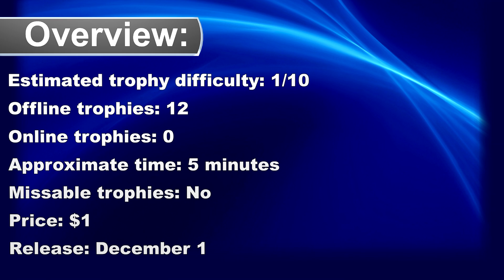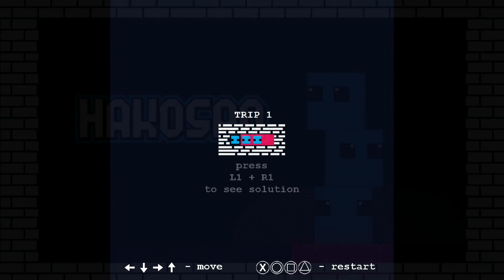What's up Trophy Hunter, we have a brand new easy one dollar platinum game in the PlayStation Store. The game is called Hako-san.